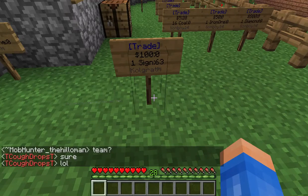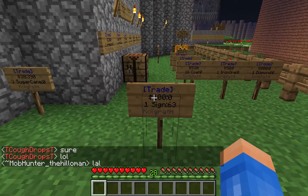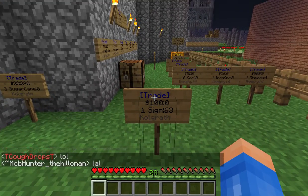When I click done, you'll see that it took the items out of my inventory, and now it says "trade" in blue. Blue means it works. If it's in red, it didn't work.